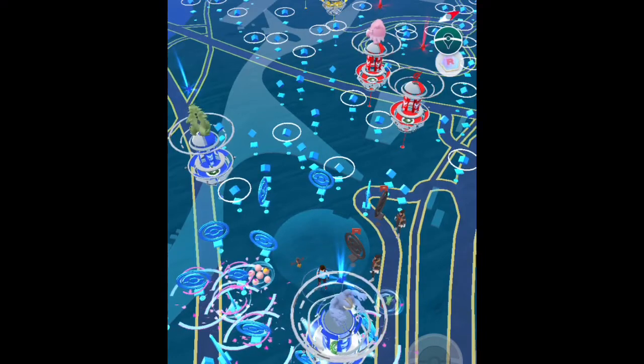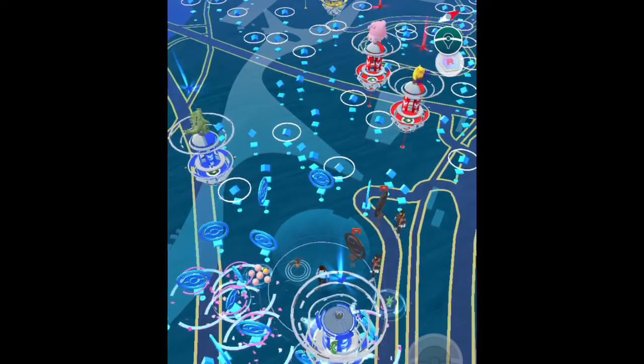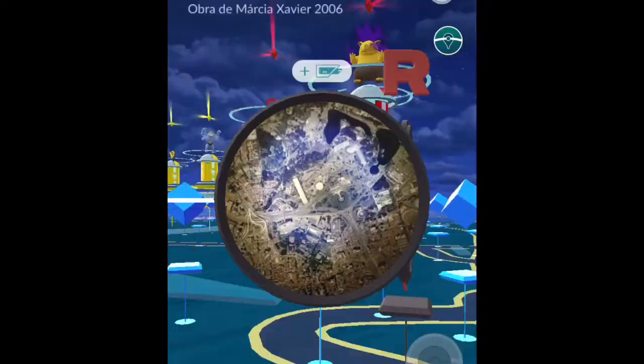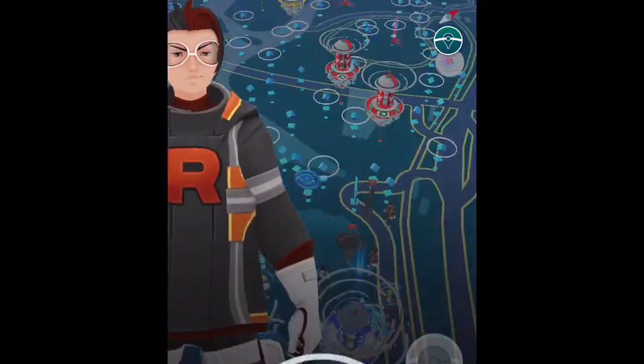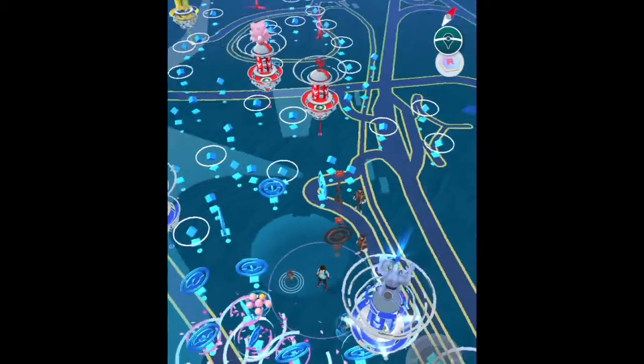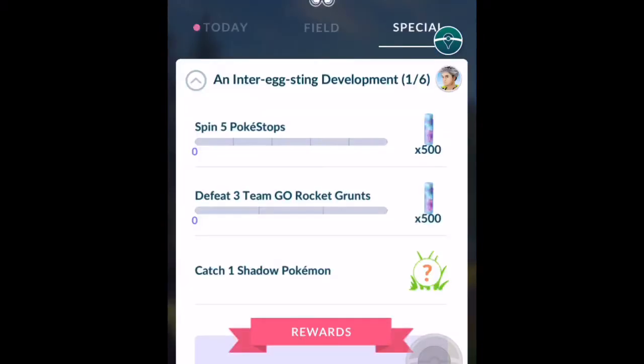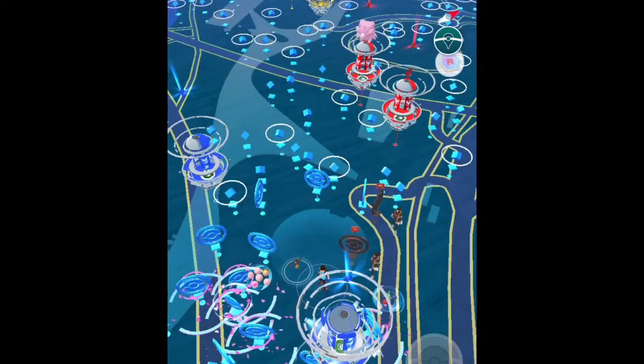Once you get the Super Radar, use it and you can find Giovanni in the stops or he will be in the air balloon. Make sure you encounter Giovanni before you complete the task 'An Inter-Extinct Development', because if you complete that task first you won't be able to get the second or third Shadow Mewtwo.